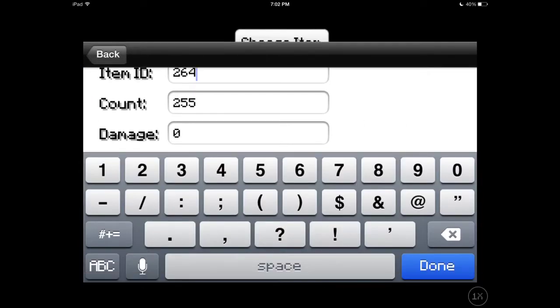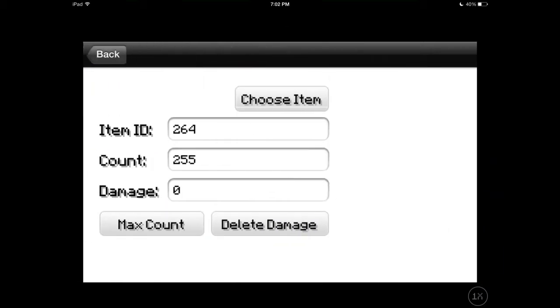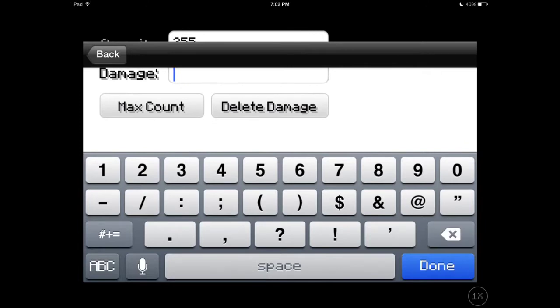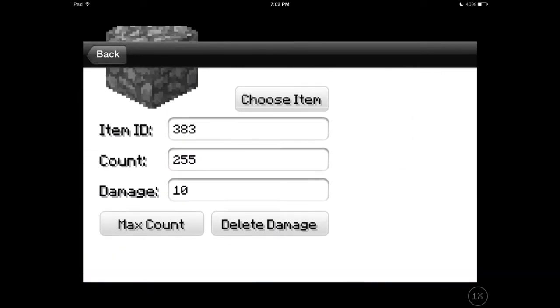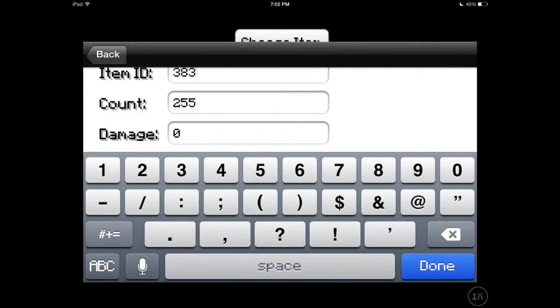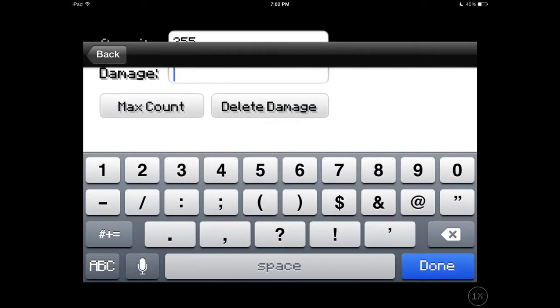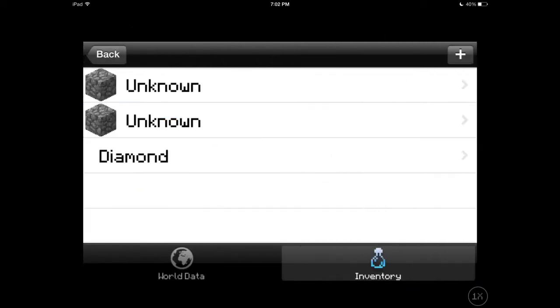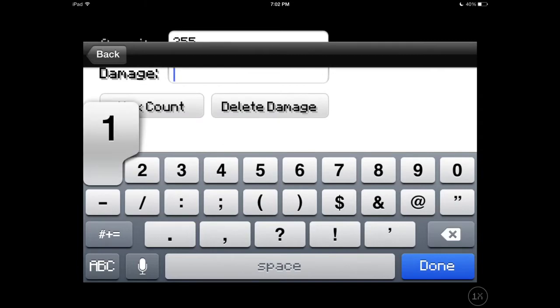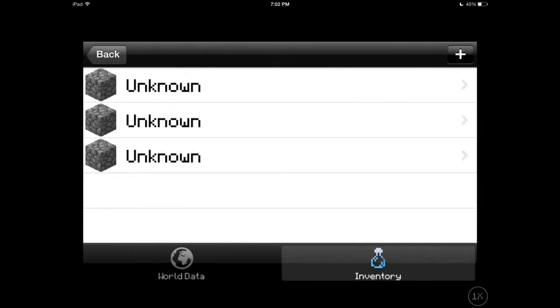I just added like three stacks of 255 diamonds, but I want to instead have mob eggs. For example, item ID 383 with a count of 255 and a damage value of 10 - that's a chicken egg. Then 383 with a damage value of 11 - that's cows.